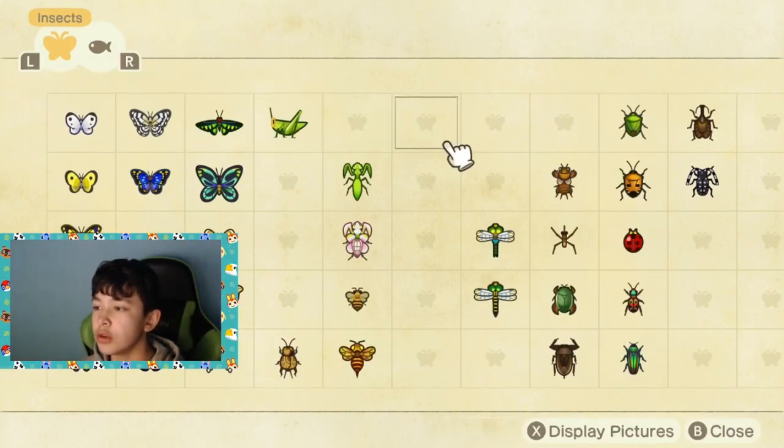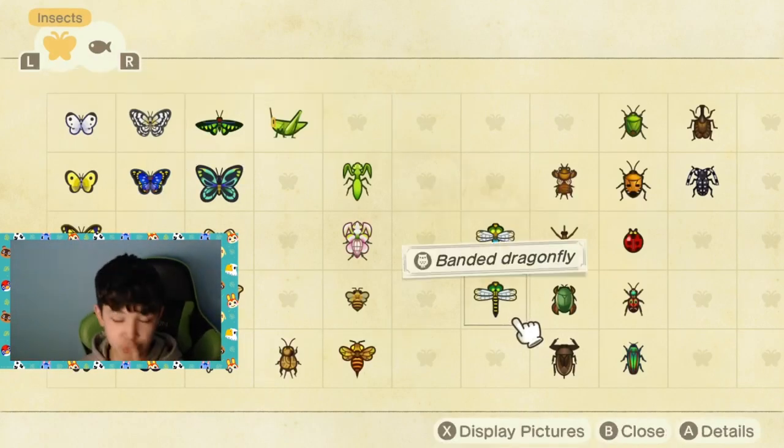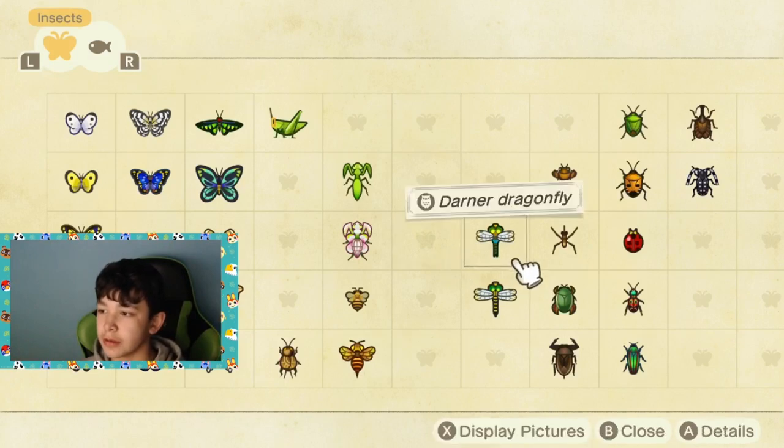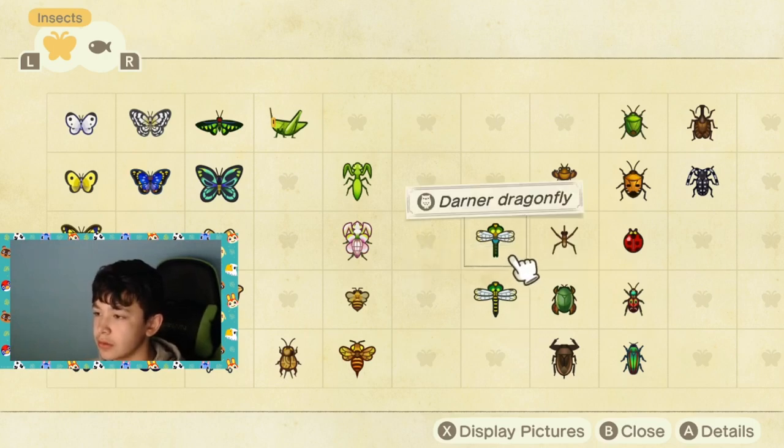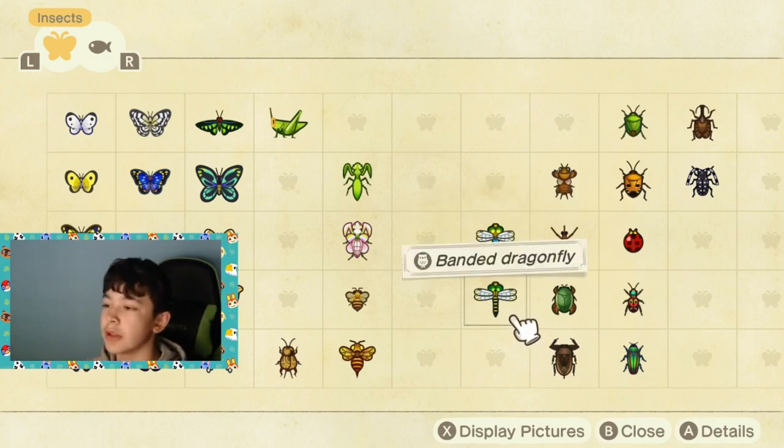The banded dragonfly looks almost identical to the darn dragonfly. The only difference is the stinger, like the tail, whatever it is. As you can see, this one has black and yellow, and this one has just green or whatever kind of that is. That's the difference.